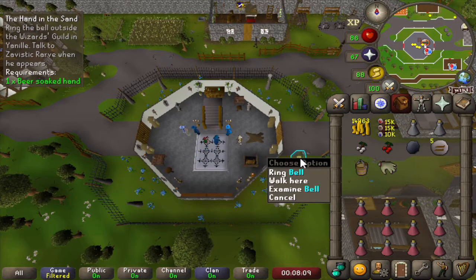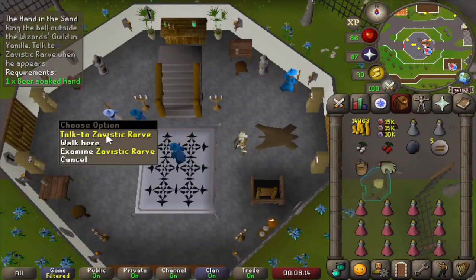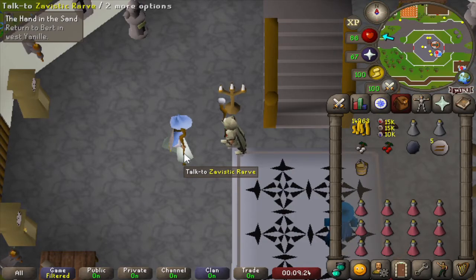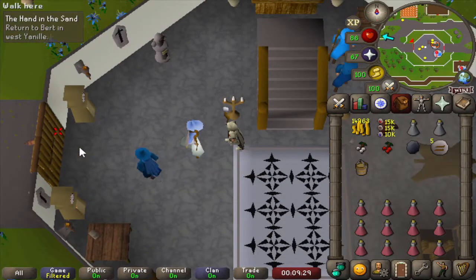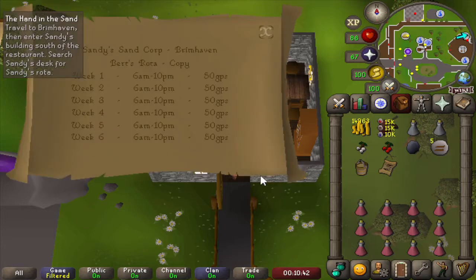Normally we would have to ring this bell, but as we have the magic level to get in here we can just talk to the mage, Zavistick Rarv. Zavistick Rarv says that the hand is probably from his student, Clarence, and he noticed that Bert was working very long hours. So maybe let's go talk to Bert again. Bert works for Sandy's Sand in Brimhaven and he says his hours haven't been changed, and he gave us his rota — the hours he needs to perform for the amount he gets.